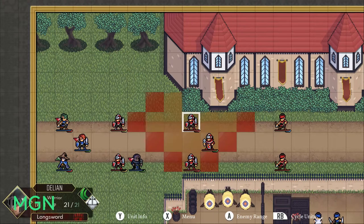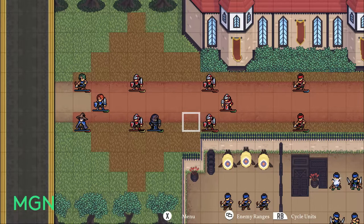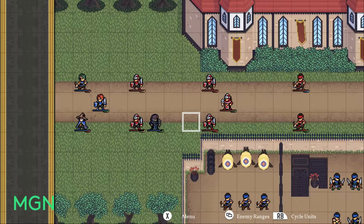You can toggle all enemy ranges off or on so you constantly know where you're susceptible to damage, which is really useful if you're trying to play it safe.